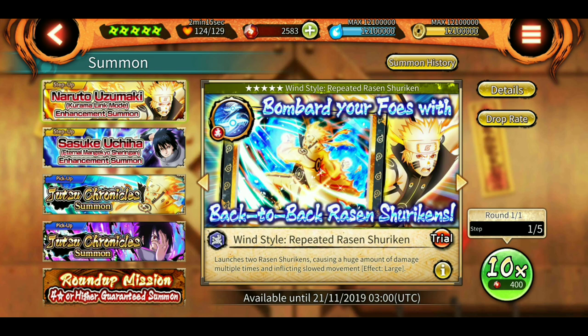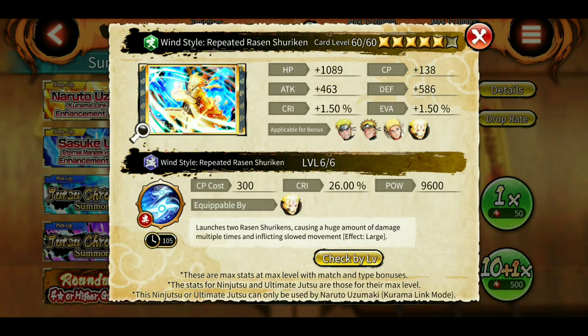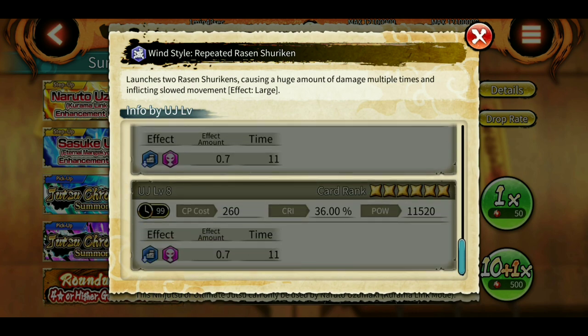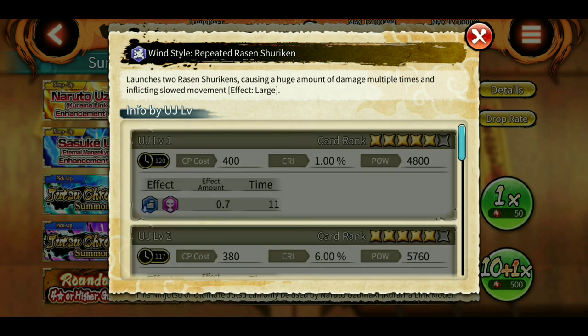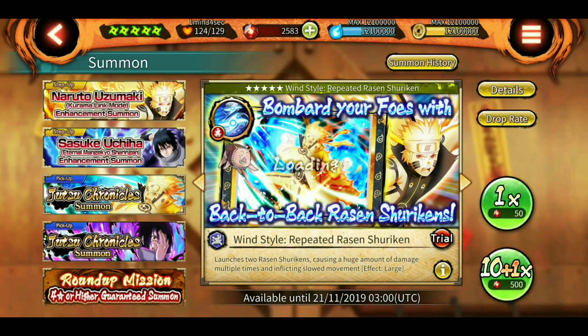Let's look at the ultimate of KLM first — 120-second cooldown. It launches two slashes and shuriken causing a huge amount of damage multiple times, and you can apply a slow movement effect. CP causes 400 at level one — and he's a green character. That is really bad. The cooldown goes down to 99 seconds at level 8, but very few people will have a level 8 ultimate.